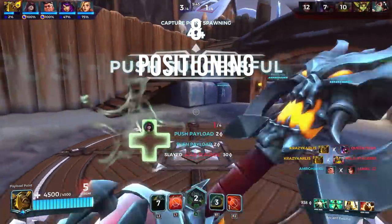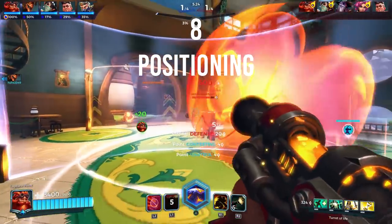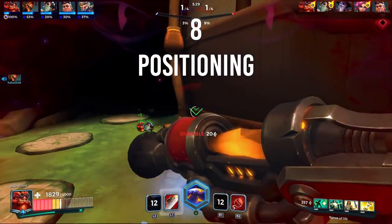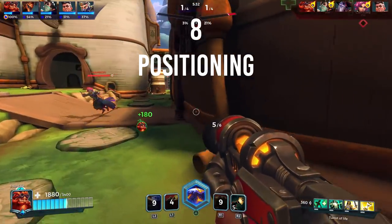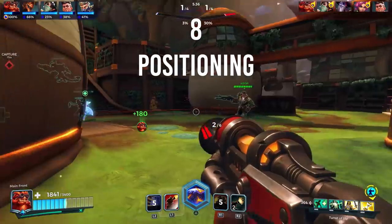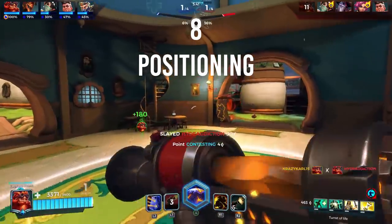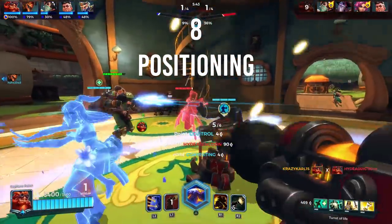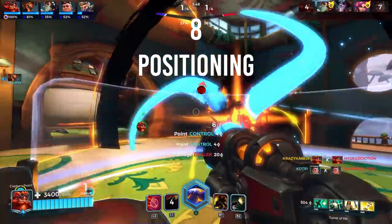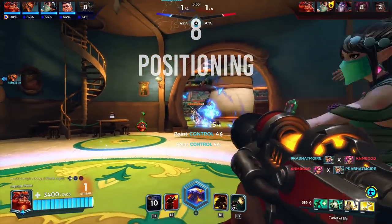If you're a flank, don't attack through the middle lane — choose either the left or right lane to sneak to the back. It's too often that flanks fight through the main lane only to die instantly due to having the lowest HP in the game. If you're damage, position yourself behind the front lines but be aware of enemy flanks that might come from behind to kill your support healers. I like to call this the circle of trust. As the team moves throughout the map pushing the payload or capturing zones, the position of all champions should move organically within the environment.